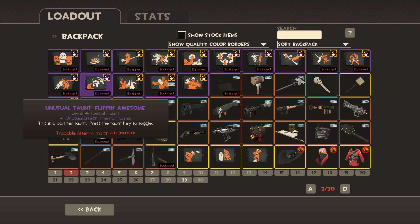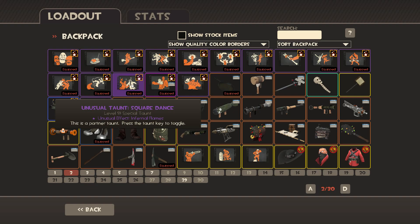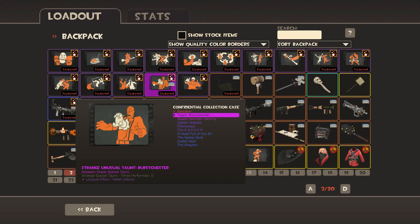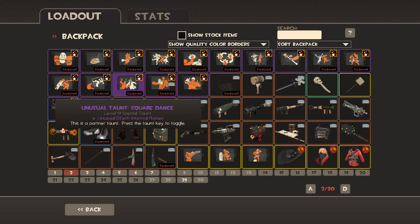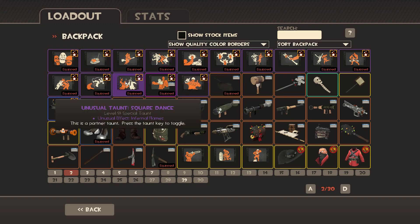Flipping Awesome — just got this because I could. Square Dance — again, just got it because I could. And this one because I always want to run with Hellish Inferno. So that's why this one is Hellish Inferno, but the other three have Infernal Flames because that's actually my favorite taunt effect, even though it doesn't fit with a lot of the taunts — that's why I got it on my Conga and such.